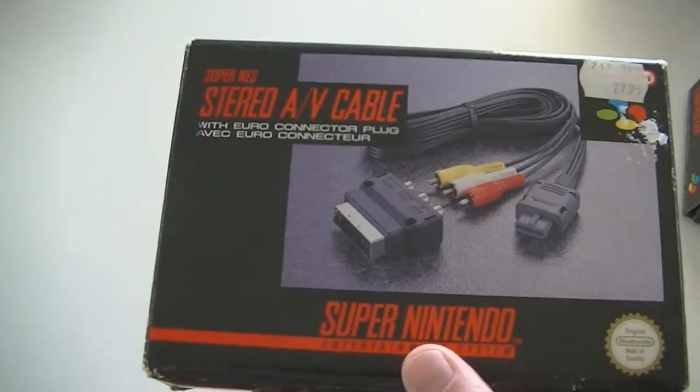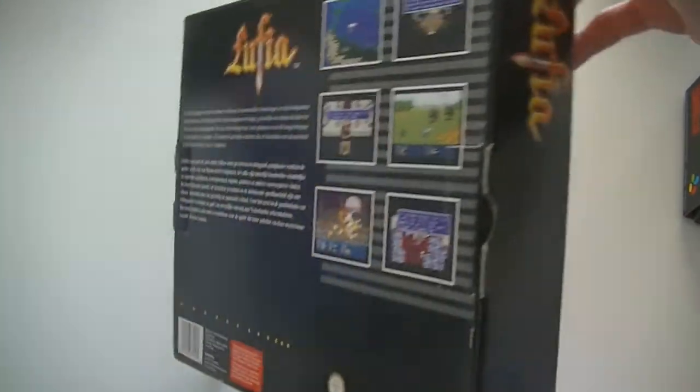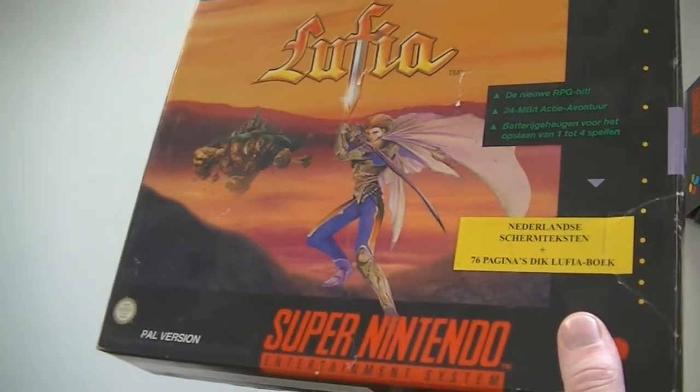And as usual I end with the Blast — and the Blast this time for Super Nintendo is a big box Lufia. It didn't come with the guide but the box is in really good shape, and finding these big box games in good shape is actually really really hard.